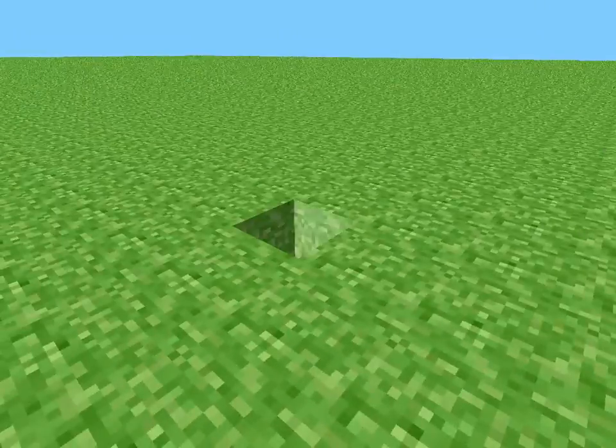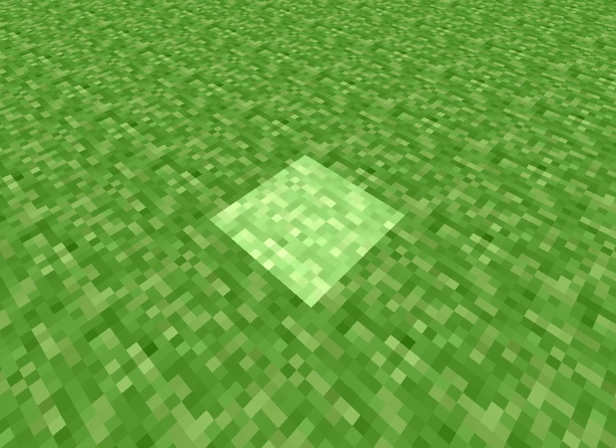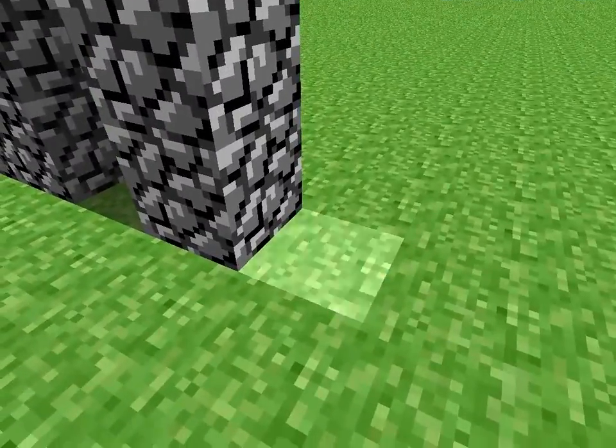If you left click on the top layer it'll place grass, but if you left click anywhere else it'll just place cobblestone. That's weird — this version is weird.